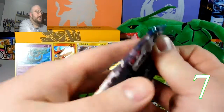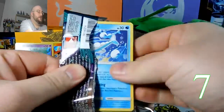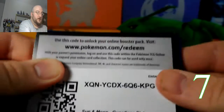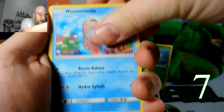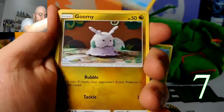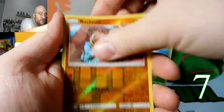Only three packs left. Here's your code. We want something nice — I want a full art or some sort of GX. We have an Energy, Luvdisc, Enhanced Hammer, Vanillish, Wishiwashi, Goomy, Wimpod, Jangmo-o, Trubbish — reverse Rockruff and a Wishcash regular rare. Nothing out of that pack. Down to two packs — are we going to get stiffed and not get a GX at all?